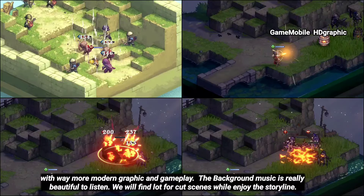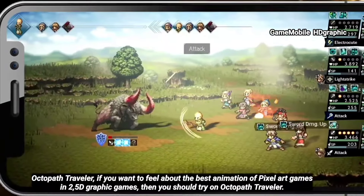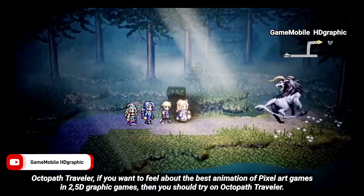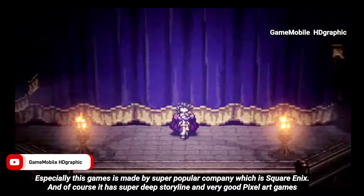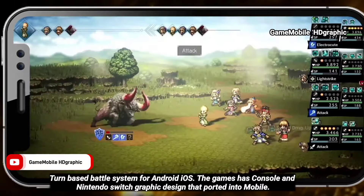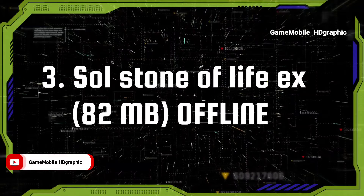The background music is really beautiful to listen to, and you will find a lot of cutscenes while enjoying the storyline. Octopath Traveler — if you want to experience the best animation of pixel art games in 2.5D graphics, you should try Octopath Traveler. This game is made by the super popular company Square Enix, and of course it has a super deep storyline and a very good pixel art turn-based battle system for Android and iOS, with console and Nintendo Switch-quality graphic design brought to mobile. Stone of Life X.